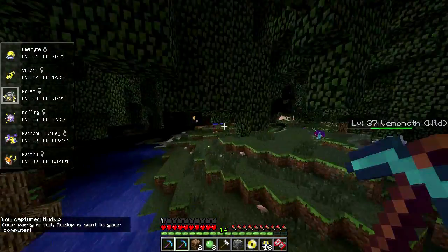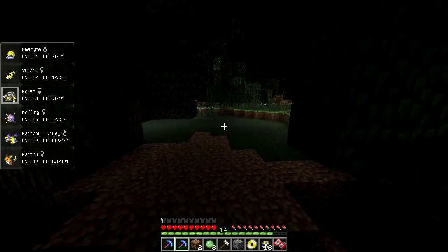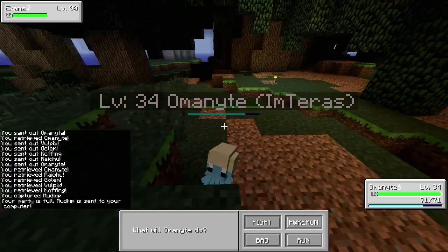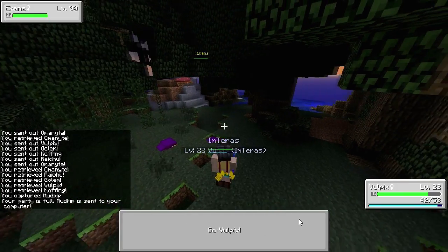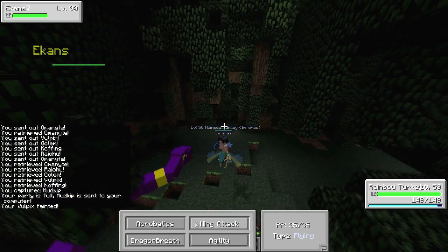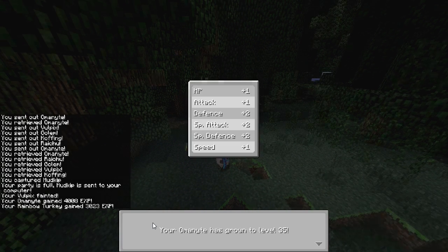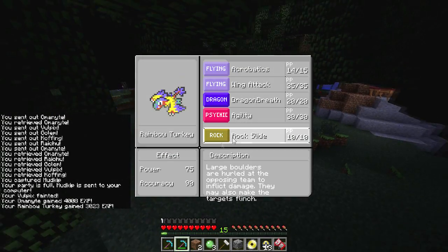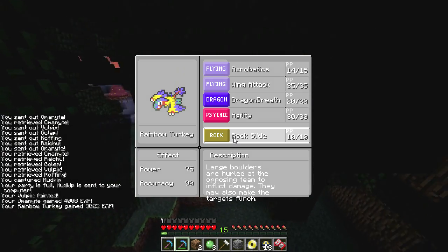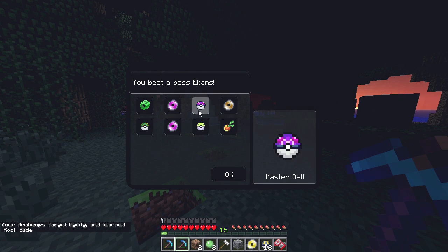Oh man, I am so happy. That is an epic way to end the episode. I am glad I did not give up. Oh — a yellow boss Ekans! That might go well. Let's put a Vulpix out — I was going to give him some XP. Never mind. Rainbow Turkey, it's up to you. Acrobatics — come on, come on. Do we get him in one hit? Wow. Rock Slide — large boulders are hurled at the opposing team to inflict damage. They may also flinch the target. I guess it's better than what we had before.